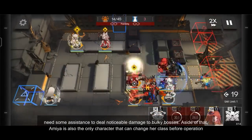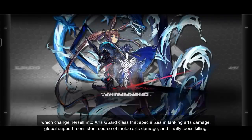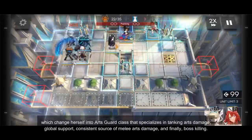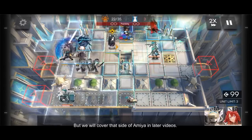These operators, except Provence, need some assistance to deal noticeable damage to bulky bosses. Aside from that, Amiya is the only character that can change her class before an operation, switching herself into the Arts Guard class that specializes in tanking arts damage, global support, consistent melee arts damage, and boss killing. But we will cover that side of Amiya in later videos.